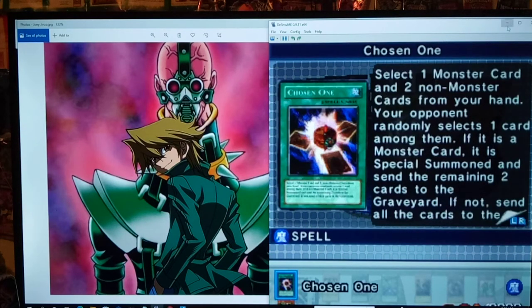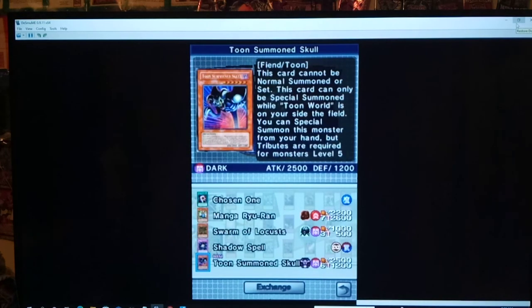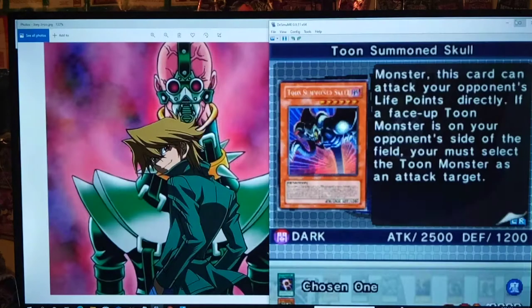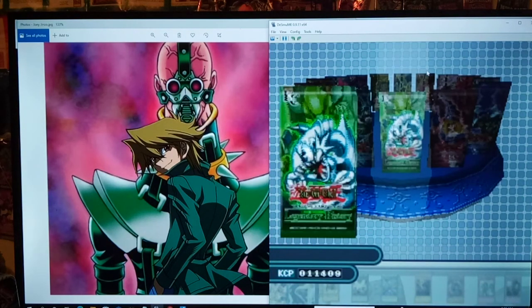Anything new? I think Toon Summon Skull might be new — yes, it is. Basically you can only play it when Toon World is on the field, but it is pretty strong at 2500. This Toon pack has been very good to us.